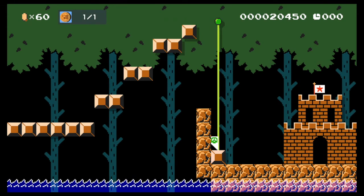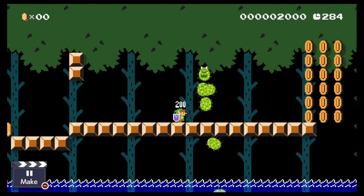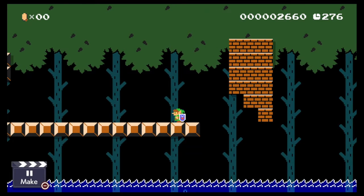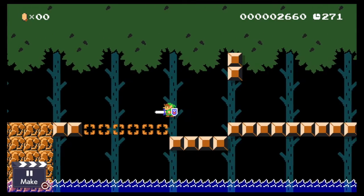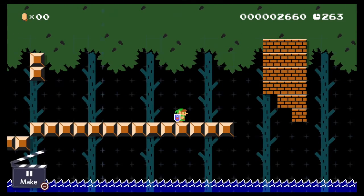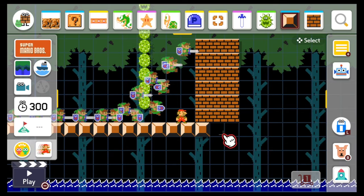He can throw bombs to blow up blocks, and can knock his own bombs away with arrows. He also has a dash attack where he dashes with his sword extended, plus a regular sword stab like the classic Zelda games. Pressing down lets him shield block, deflecting projectiles like Spike's ball.